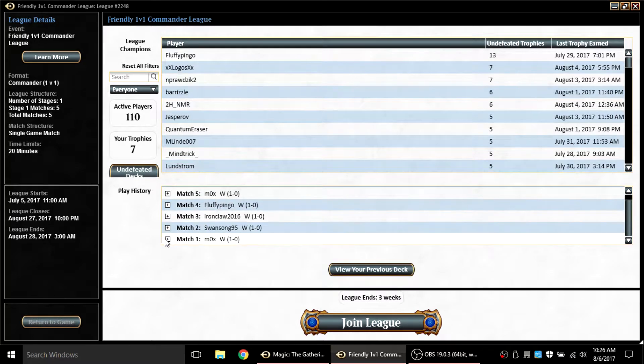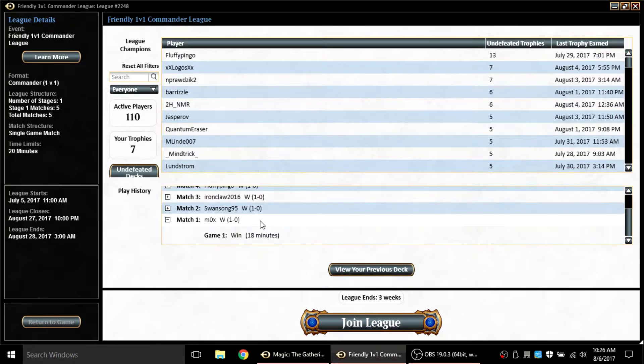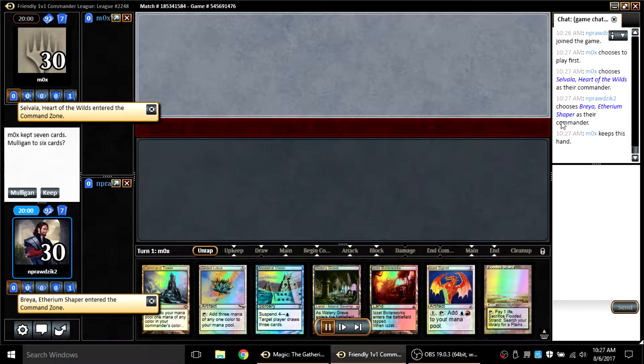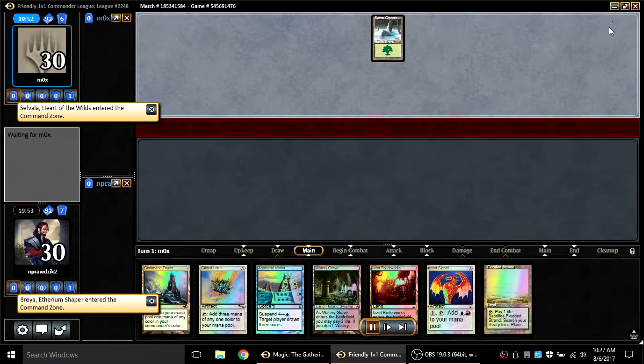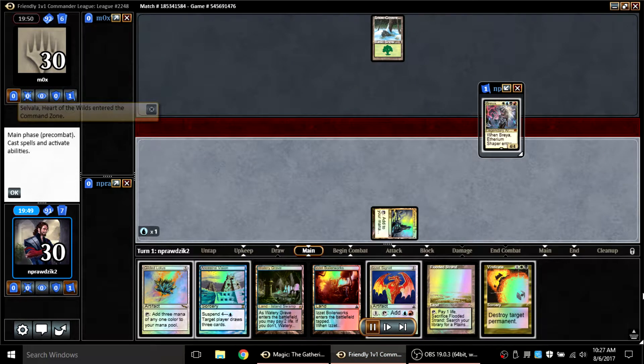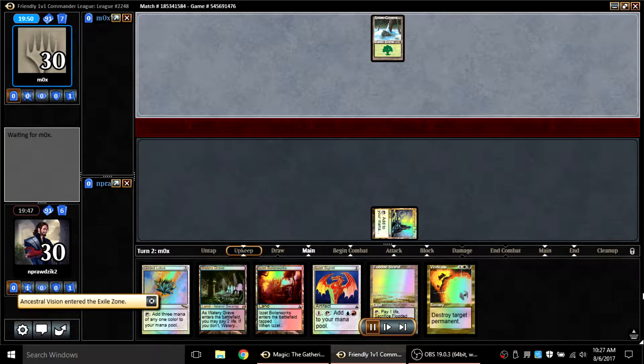It took me a few tries to go 5-0 on the third, because the first couple of games I hadn't added the extra artifact removal, and that made it a lot harder. Game one I'm playing against Mox — I think we actually get paired in the final, but he's running a different deck by that time, which is kind of interesting. In round one he's playing Salvala, and I have a great hand.